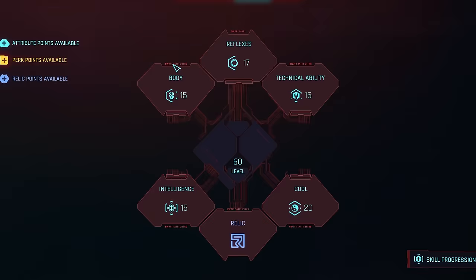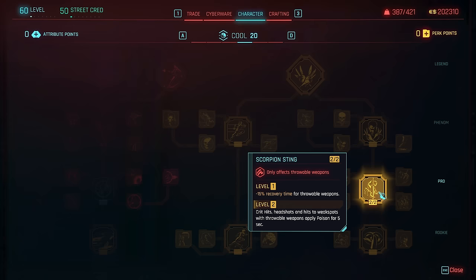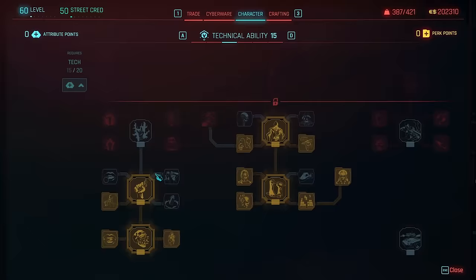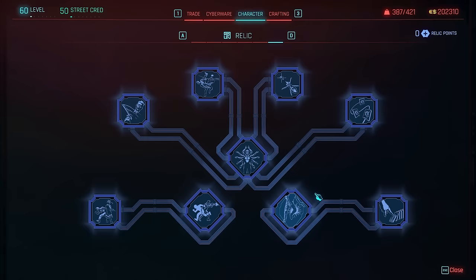Starting off with the build I used to test the throwing weapons, because there's a fair amount of nuance here. A Cool-centric build, speccing into throwable weapon perks as well as stealth. Then cyberware perks, some heals, and air dash as usual, as well as the health regen body tree. Blade perks can somewhat also help here, but only when using these as melee weapons. Intelligence doesn't need speccing into, whilst for the relic tree, you want to prioritise vulnerability analytics and optical camo.